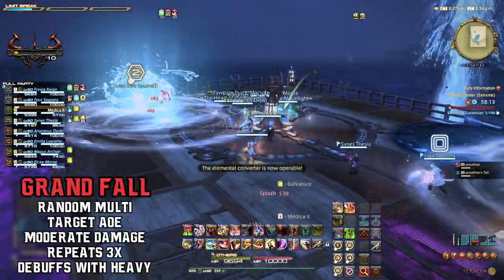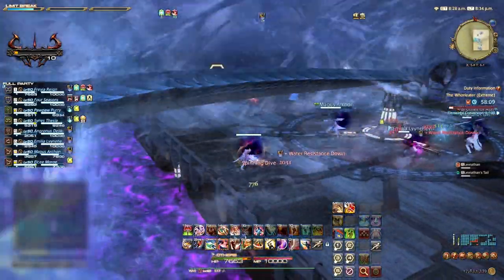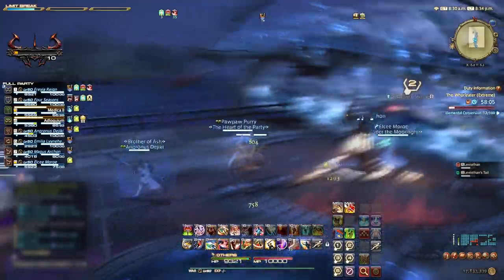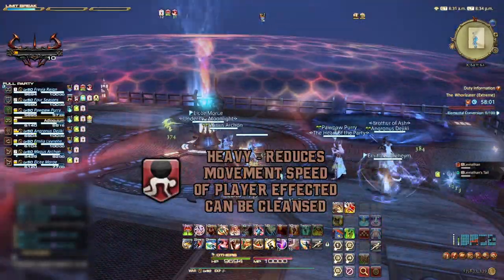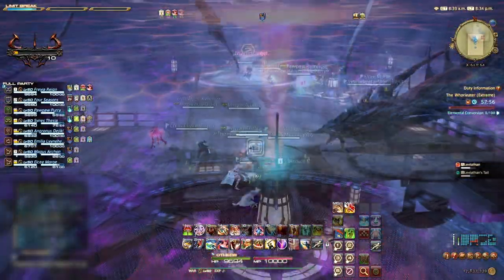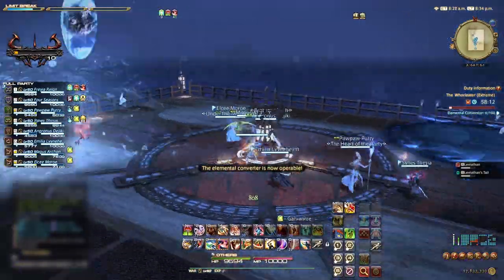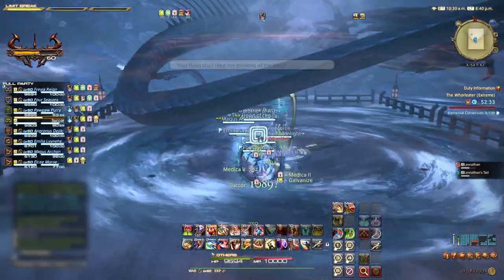At the start of either rotation, when Leviathan disappears, it will also cast Grand Fall. This will target two random party members with a circular AoE that must be avoided. This multi-target AoE deals moderate damage and inflicts anyone hit with heavy, making it more difficult to avoid the Spinning Dives and body slams. Grand Fall will target the same players for three balls, so make sure to avoid other players and move the AoE circles away from them. If you have survived Tidal Wave, get ready for phase two with no barriers for safety.